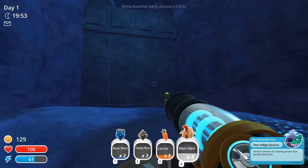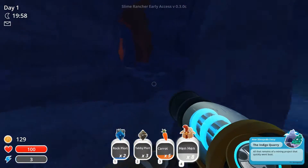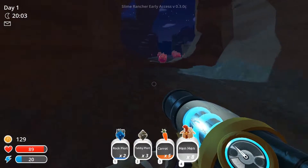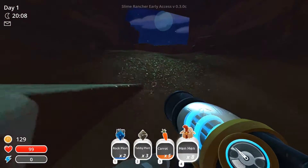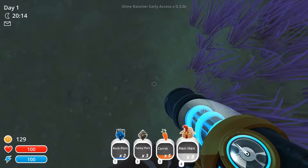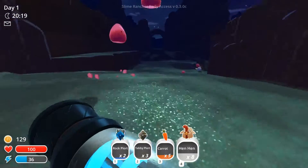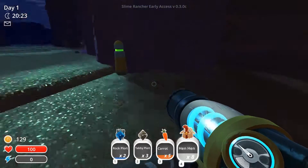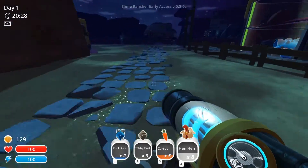And that's the Indigo Quarry, which is the new thing for this game — the latest update. I haven't been in there. I got to the end game for everything else, but I never got to go see the Indigo Quarry. So that should be pretty fun. And here's nighttime and the music changed — apparently we're in Italy, because that's exactly what it sounds like. Slime Rancher Early Access Version 0.3.0C.